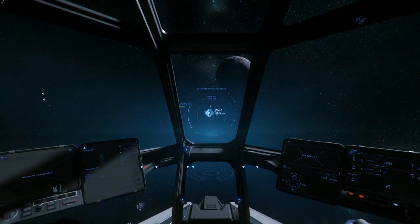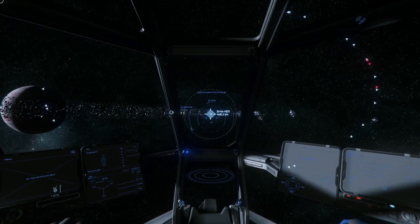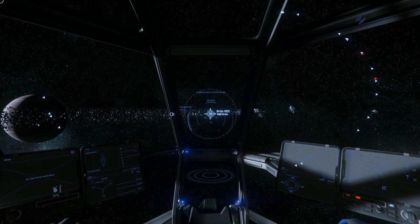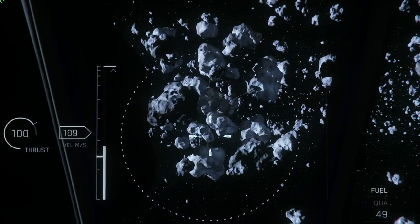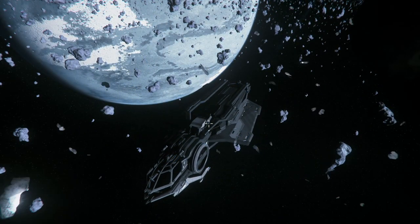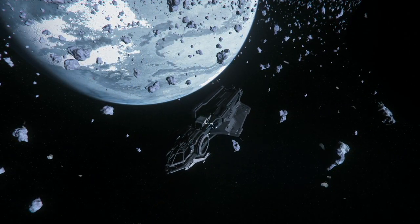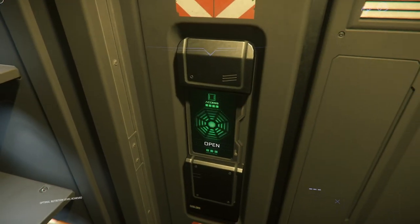Should I go to Port Olisar or Grim Hex? Grim Hex is definitely the cooler location — it's kind of like the scallywag hangout, you could say. It's going to be right up in here. What the heck — oh no, what did I crash into? Because we're going to be all the way back on Lorville. Oh my God, are you freaking kidding me? I was looking so forward to landing at Grim Hex.